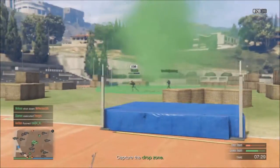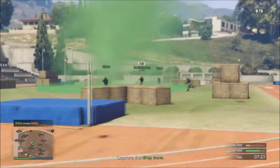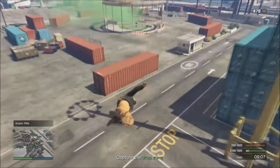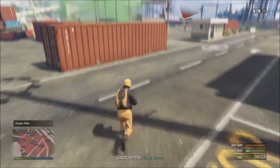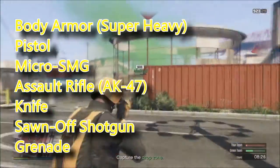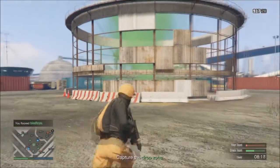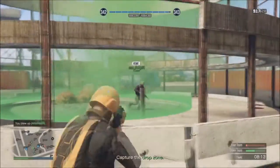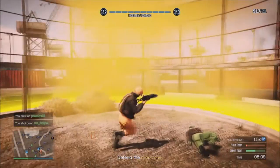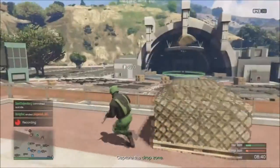Before going into battle, there are a couple of things you need to know. You can't head in there like you're a one-man army, because even if you get a kill, you're still going to get obliterated by your opponent. You need to know what you're heading into battle with. You have the super heavy body armor and the weapons shown on screen. A quick note: the bulletproof helmet is just for show — it's not going to protect you in any way. There are other weapons located within this game mode, as shown in the text below, which will help give you an edge over your opponent.